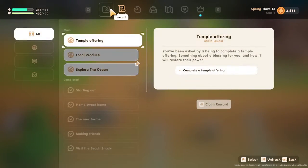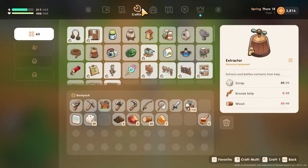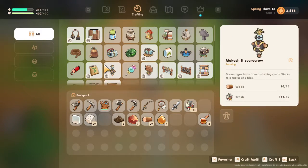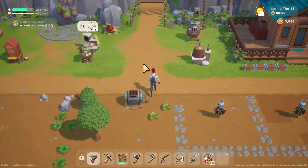Welcome back citizens one and all, welcome back to more Coral Island. I am here talking about the compost bin which leads you to fertilizer. Let's talk about how this machine works.